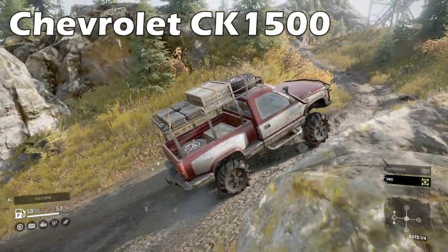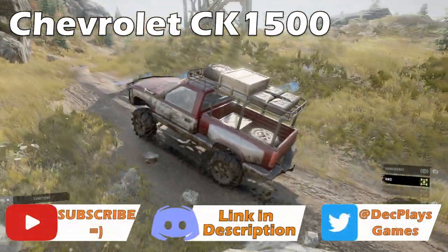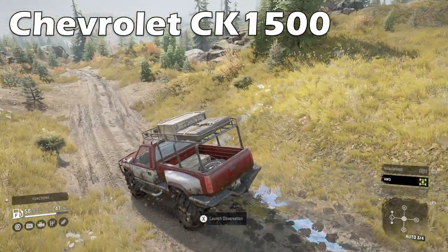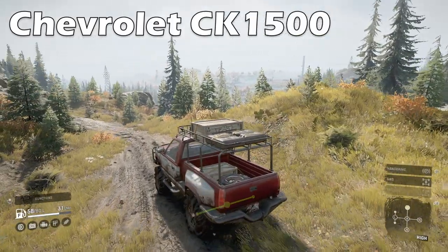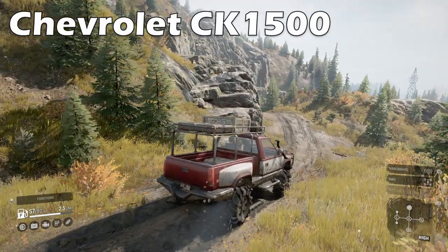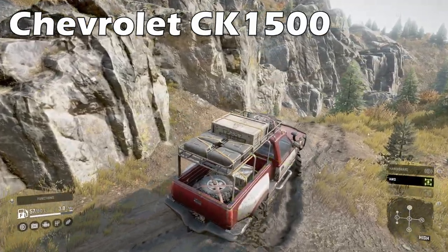Starting off with the scout class we have the Chevrolet CK1500, the starting vehicle and a solid scouting workhorse for a long long time. It improves with the upgrades you collect and is able to haul a good amount of spare fuel and repair parts once you've gained a few ranks. Even later into the game you can still rely on this little truck, however avoid towing trailers as the truck's relatively low ground clearance can be an issue for towing.